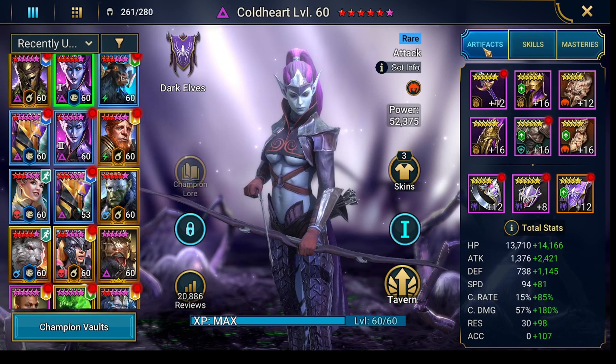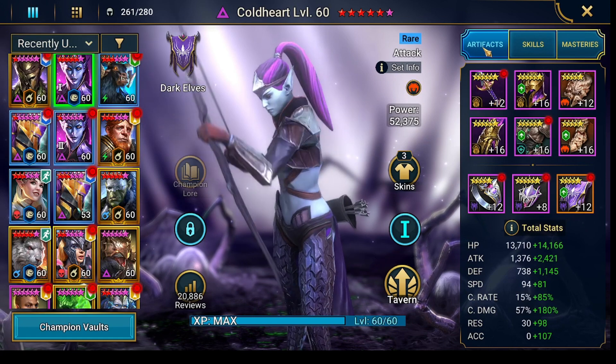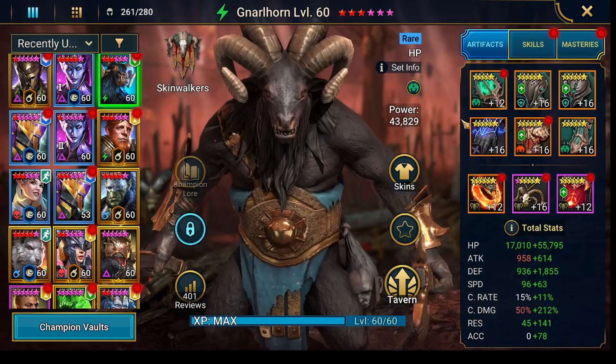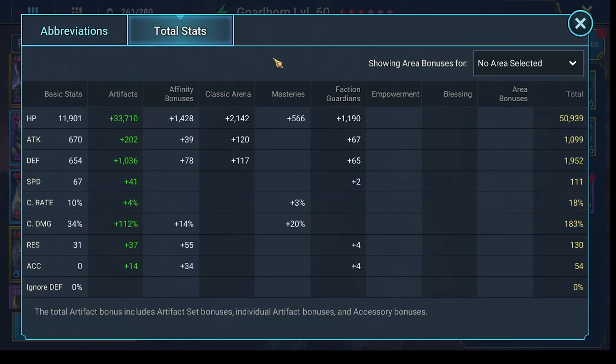Of course at some stages it still works, but if you go from 19 to 25, one speed could change everything — so the speeds are kind of fixed. Masteries and stuff — of course avoid everything that gives you turn meter or gives you speed or something like that. Nullhorn is at 73k HP, 2.8k defense, 159 speed — the rest doesn't matter.